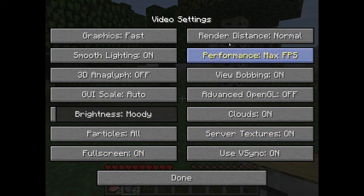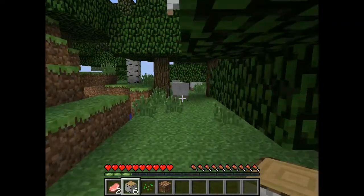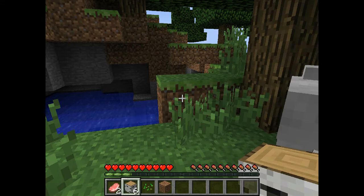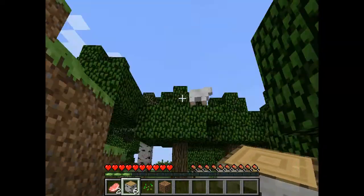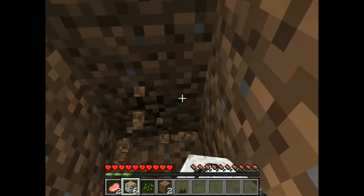Let's turn fullscreen on. Alright, back to game. We're going to dig ourselves out a little house first of all. You don't have to do this in any particular area — I'm just going to dig into this small hill right here, into the side. You can dig down, you can dig wherever you want. You just need some sort of shelter.